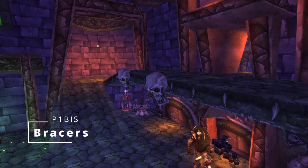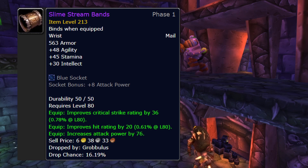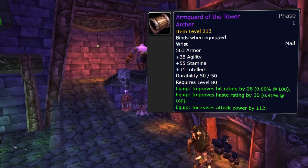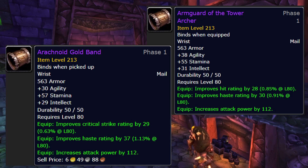Bracers: Slimestream Bracers — that's a cool name. These are from Grobbulus 25 and they are unbeatable. The other two options are Armguard of the Tower Archer from Emblems of Valor, which is actually a BoE, or in third place Arachnoid Gold Band from Anub'Rekhan 25.